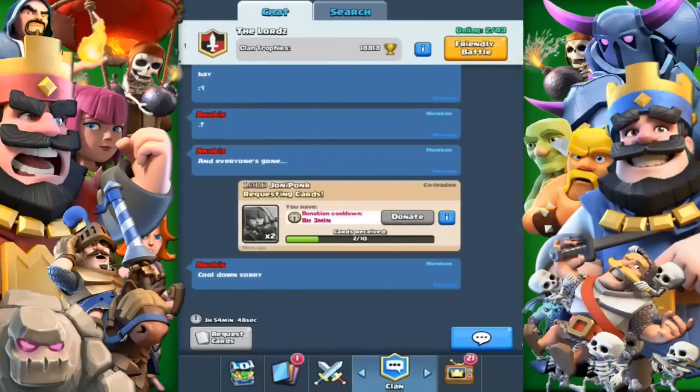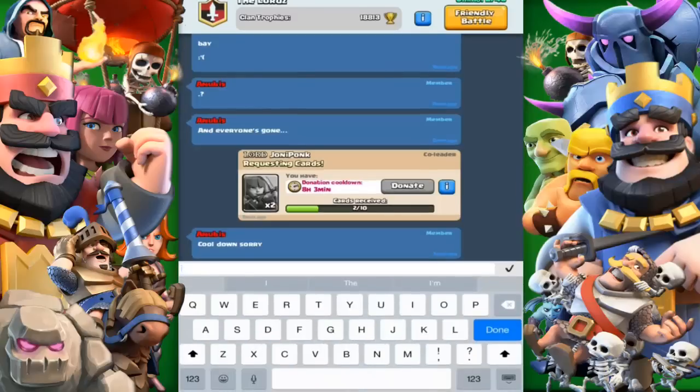So basically, to see the new card — it's not in the game yet, you cannot use the card, but you can see what the card will be. You go into your chat and you type in 'Ledge' — that's for the legendary — 'show me.' Ledge show me.